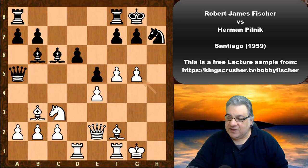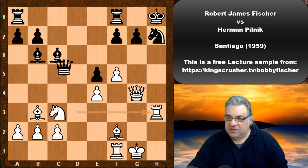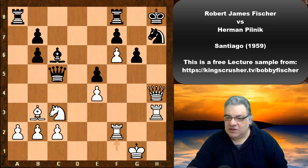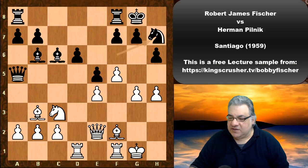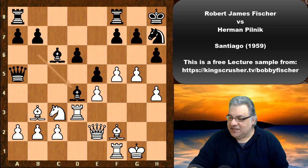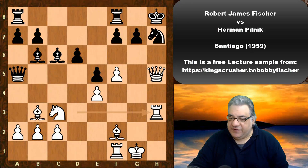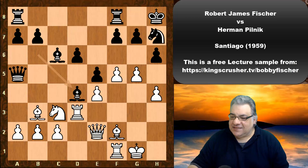g5 just crashes through — no wonder the Sozin Attack is so popular if it's this easy to melt the position. After Rxd6, for example, the rook just comes back to the h-file and it's very difficult to defend. Rd3 is good as well — Kh8, and g5 anyway. Bishop d4 is interesting — it's such a strong position for white. If h-takes, then check back, the rook goes to h3 and that's game over.